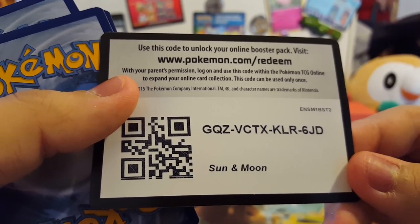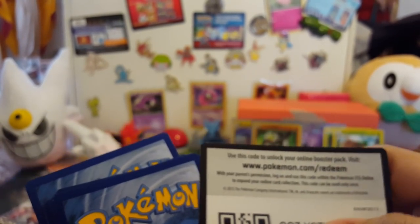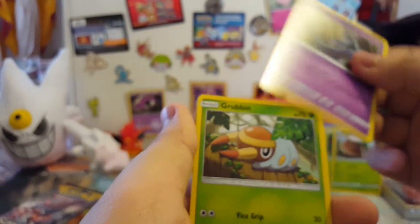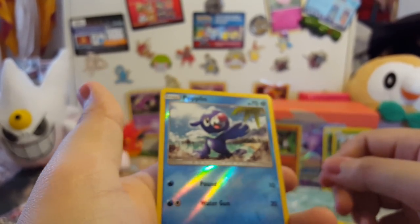There is another code — this is the last one in the video, the rest are for the question and answers. Here we go: we got a grass energy, Trumbeak, Energy Switch, Torracat, Drowzee, Rowlet, Torquil, Zubat, Grubbin, Fomantis, reverse Popplio, and a Palossand. I'll sleeve up Popplio — usually use Pendant sleeves for the reverses but I totally ran out.